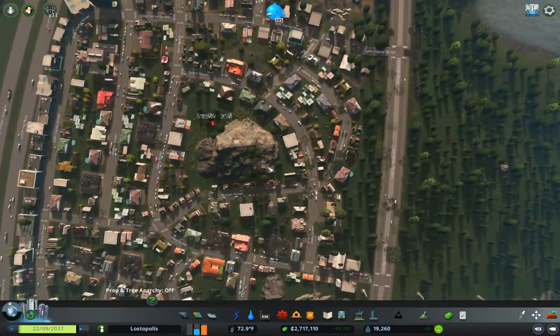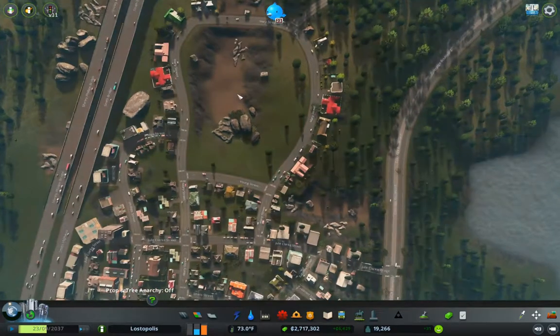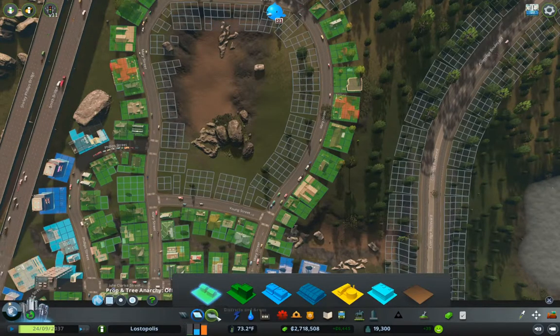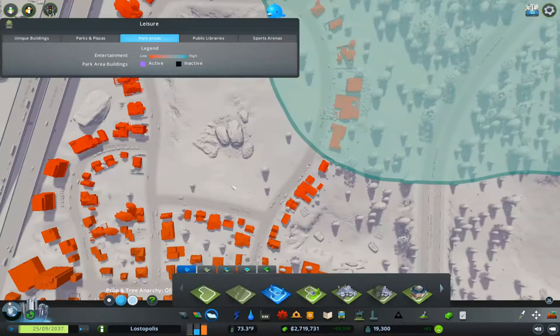So over here we have a rock, right? We have other stuff over here. I want to put a park area in here. We'll make that small and we will do this.